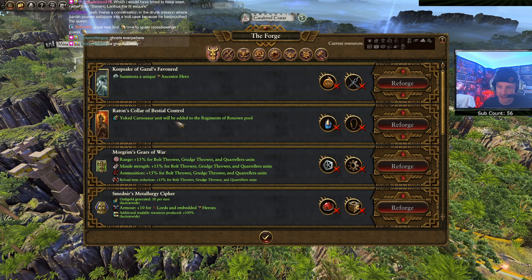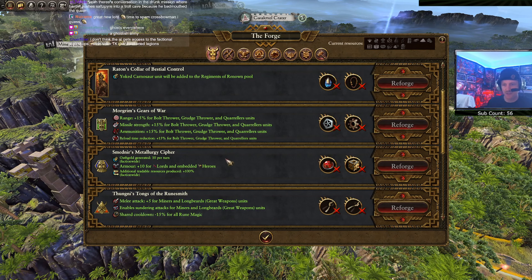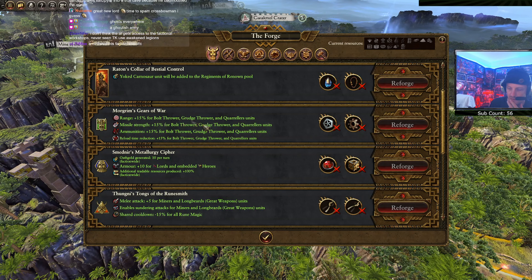Yoked Carnosaur will be added to the regiments of renown pool - that's kind of cool, get a Carnosaur. Morgroom's Gears of War: range 15% for bolt throwers, grudge throwers, and quarreler units; missile strength 15% for bolt throwers, grudge throwers, and quarreler units; ammunition for all those as well; reload time reduction. That's dope.